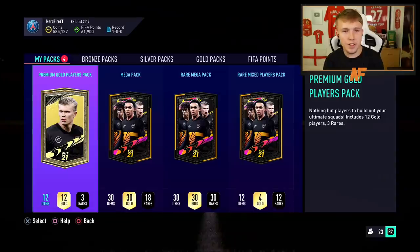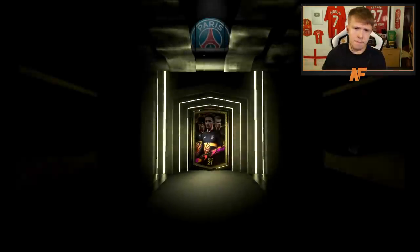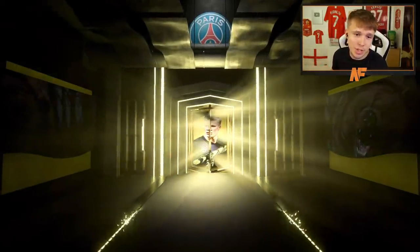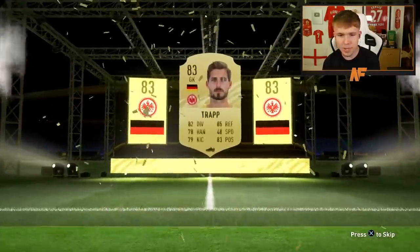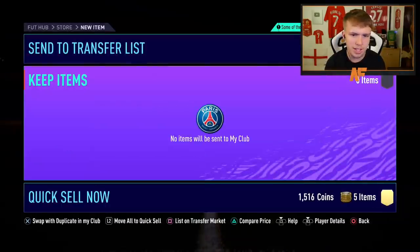Now it's time to open the packs from the League and Nation Hybrid SBCs. First up, the Rare Mix Players Pack — it's not a boards, it's going to be Mollet. Not a great start. Then the Premium Gold Players Pack — we've got a board here. It's German, it's a goalkeeper — it's Trapp, 83 rated. I don't think we'll have much else behind him. Three rare players in this pack.